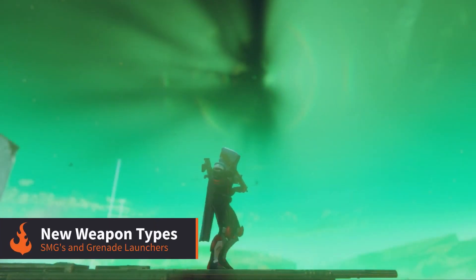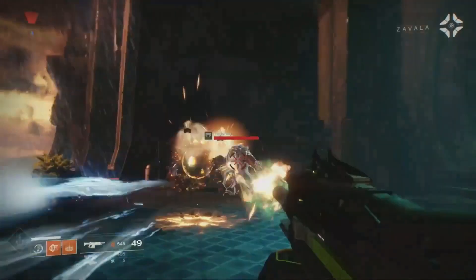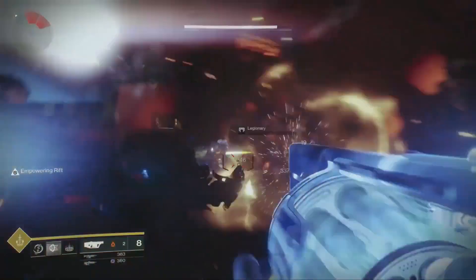Submachine guns have also been added to the game. Just like auto rifles they are fully automatic but have a shorter effective range; however they make up for this with higher damage. Grenade launchers will also be making an appearance.